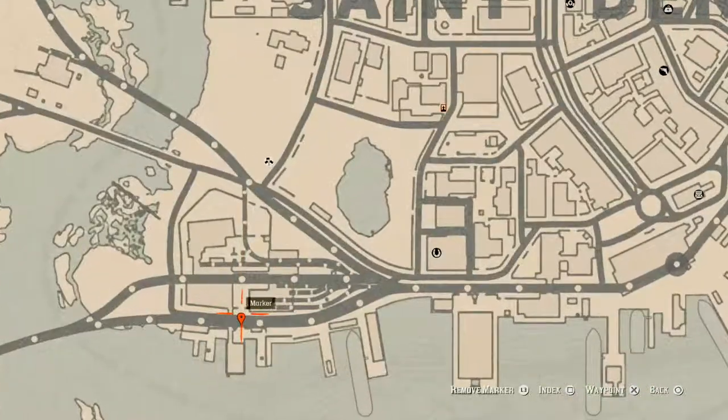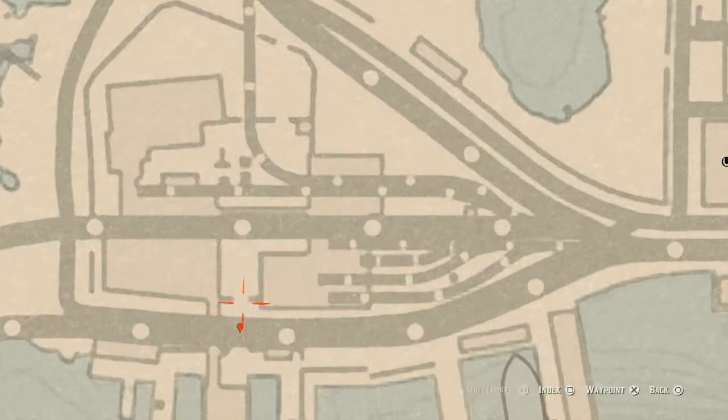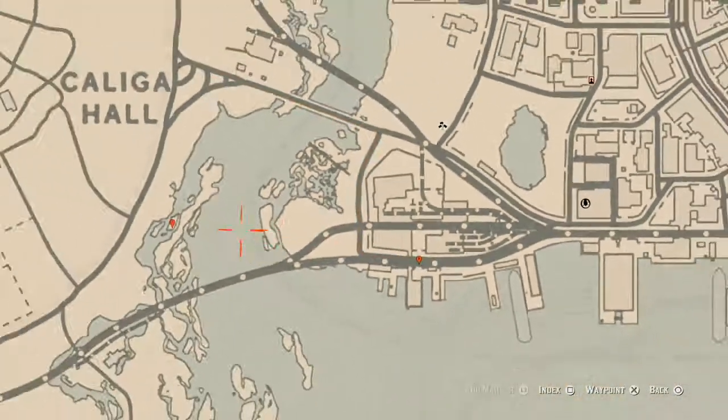Next marker is an antique alcohol bottle. Go through the gate; there's a platform to your right and a path that leads underground and around to the bottle. Grab it off the crate — the antique alcohol bottle at this location is a Tennessee Whiskey bottle.